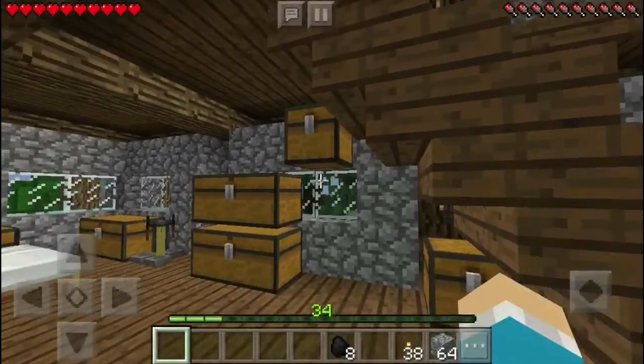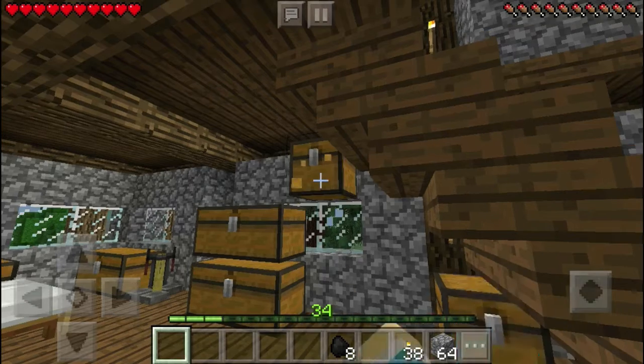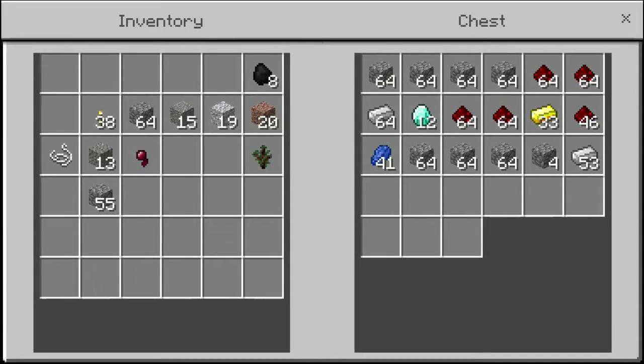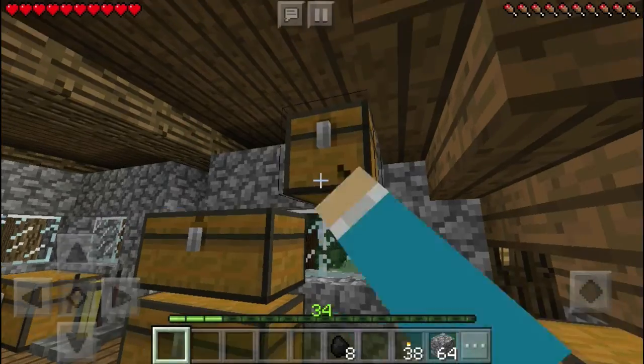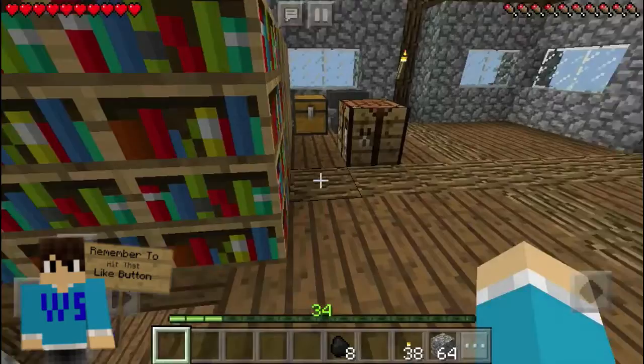So guys, I am back from our mining session. As you can see, if we just look in here, we've got 41 lapis, tons of cobblestone, tons of redstone, we got like half a stack of gold and another almost two stacks of iron — super super insane — and how can I forget, also 12 diamonds. As you can probably tell, I was mining for quite a bit of time.